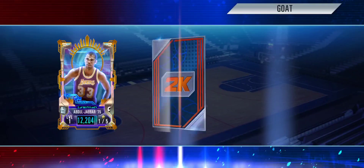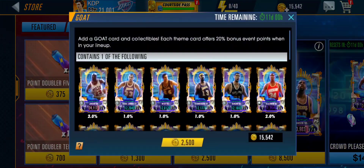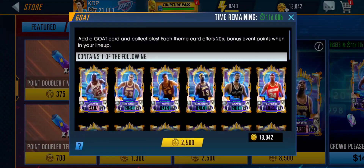Fourth pack right here — there we go, we got the Diamond Kareem! That's actually pretty good. That's literally one of the cards we were going for. Now we just have to pull the Michael Jordan. I'm not sure how many more packs we have, but hopefully we have enough to pull the MJ and Russell.